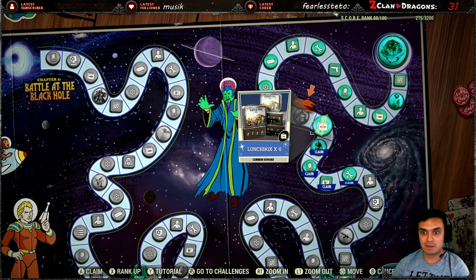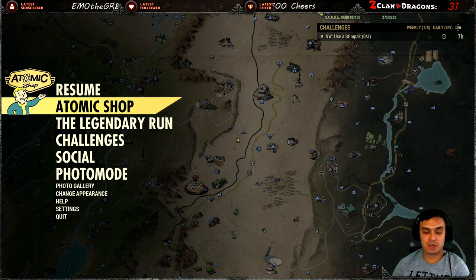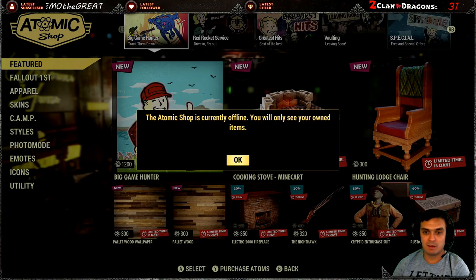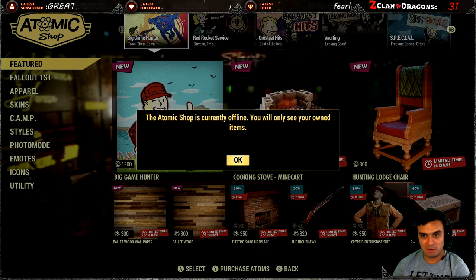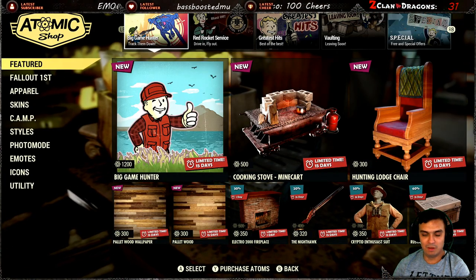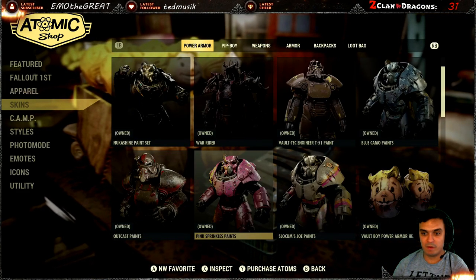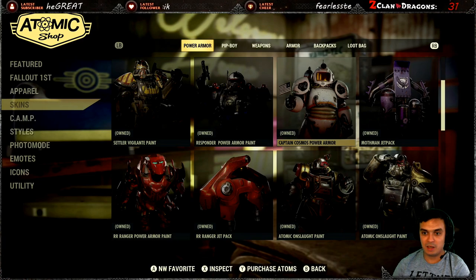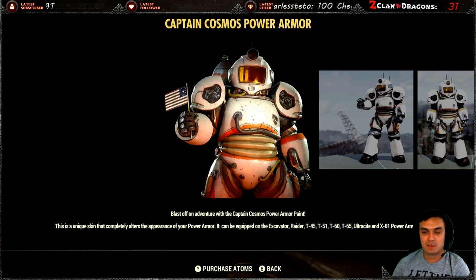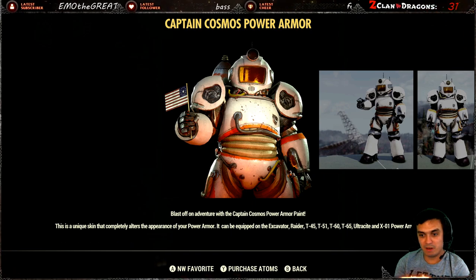So once you picked it up it will end up in your Atomic Shop. In the Atomic Shop you go to Skins and Power Armor, and over here you browse through all of your skins that you own and you'll find the Captain Cosmo right here. It explains that it's exclusive to all of them — the Excavator, Raider, T-45, T-51, T-60, T-65, Ultra Side, and X-01 — so it works for all power armors.